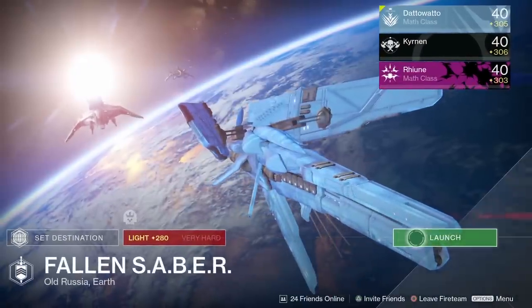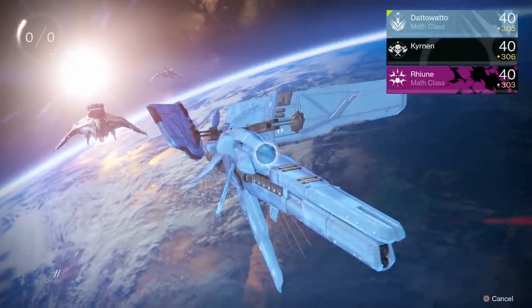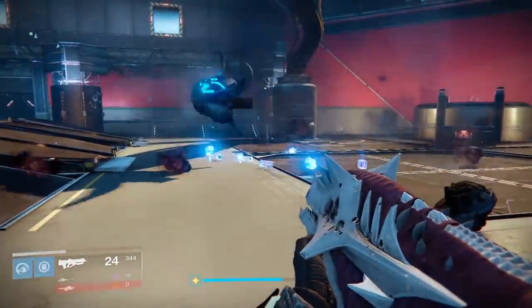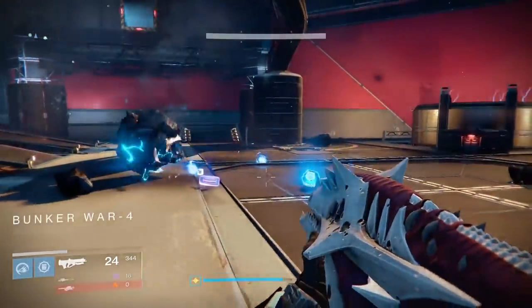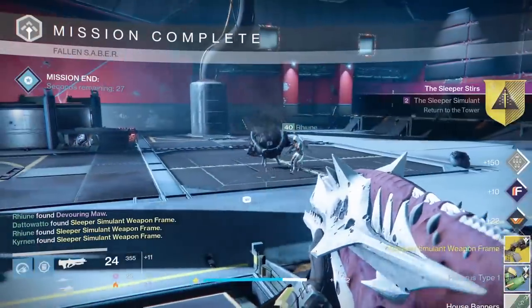Head to the tower and talk to the gunsmith, and he will send you to a special version of the Fallen Saber Strike, which is light 280 and has the epic modifier. The strike does have matchmaking as well. Go do that version of the strike to get the Sleeper Simulant weapon frame — it drops from the final boss.